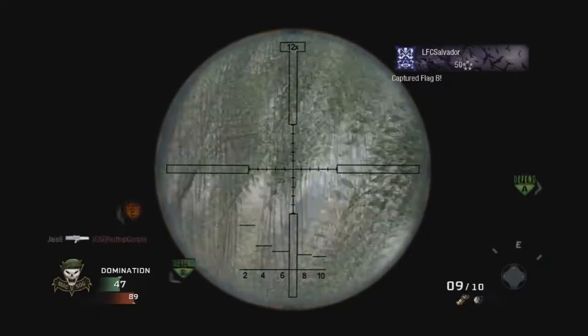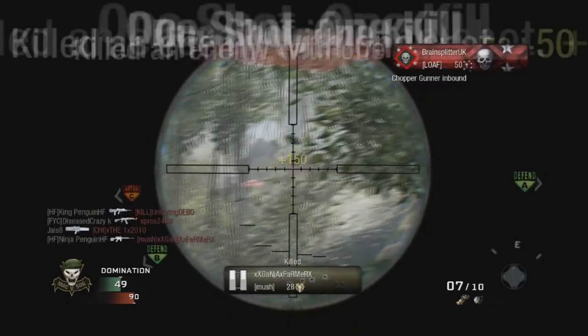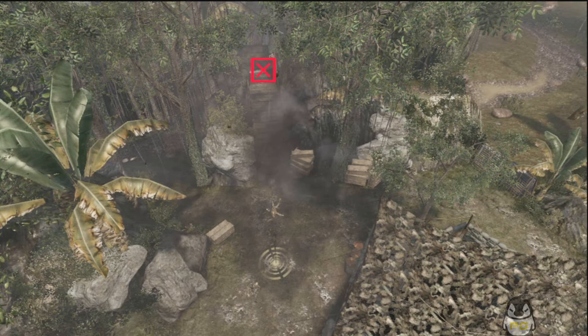Sniper perch aiming up at the cliff, over by the ruins at A — great for eliminating people at the cliff if you don't want to get shot, because it's very hard for them to see you. And there are your two kills up at that sniper bridge.